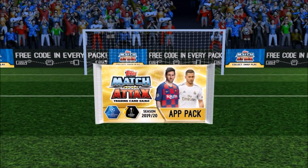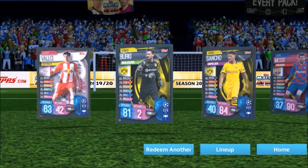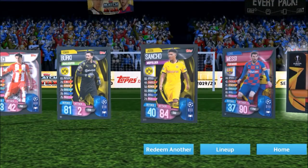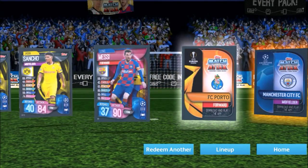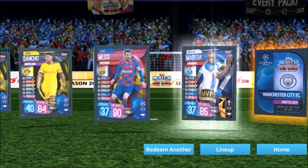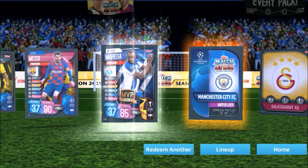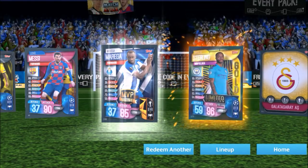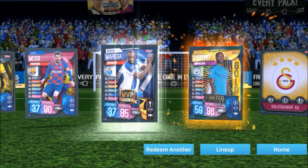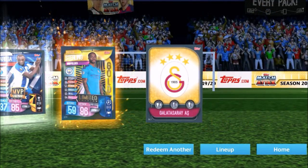An international pack. We go too quick sometimes. Sancho again, Messi — always a good one to get in any shape or form. A Porto forward — Moreira MVP. Manchester City midfielder — Sterling gold, 9 — awesome stuff, happy about that one. And a Galatasaray badge too.